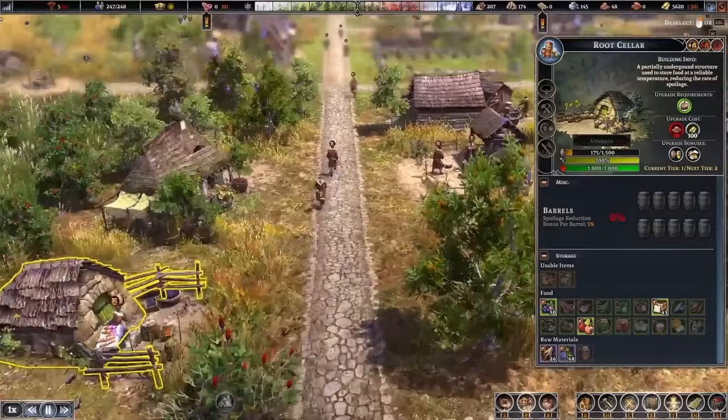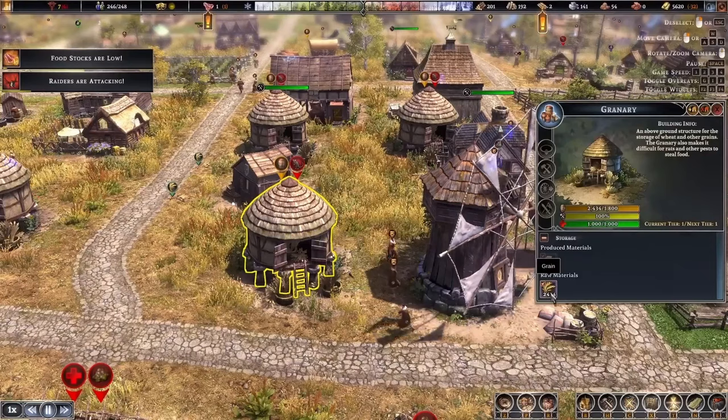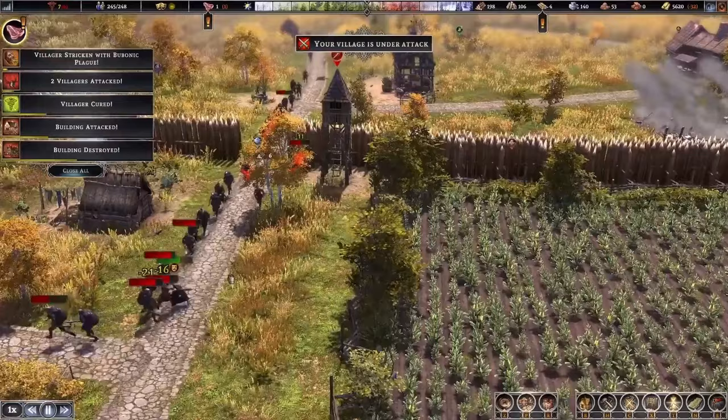With more than 14 different raw materials to farm, more than 50 different types of buildings to make, and one of the most detailed farming systems I've ever seen, this is one of the most advanced town simulator games and is truly a must play.